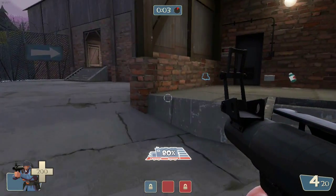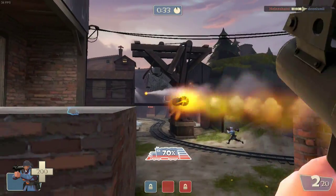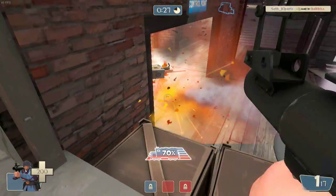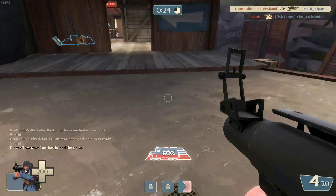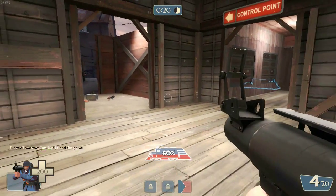Following him we have the Soldier. He comes equipped with a rocket launcher which has excellent range and good damage, a shotgun as a secondary weapon for close quarters combat, and a shovel for melee engagements. He can also perform a rocket jump at the cost of a little health. He is the main frontline fighter — good speed, good health and good damage output.